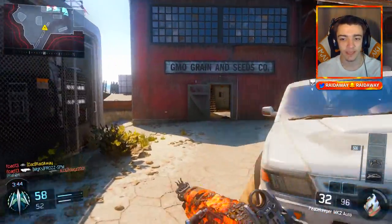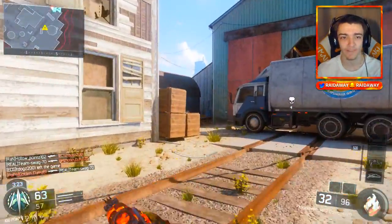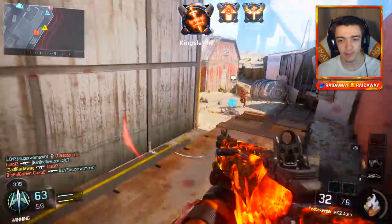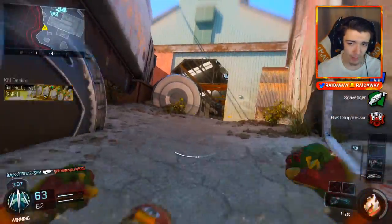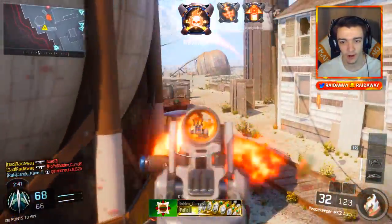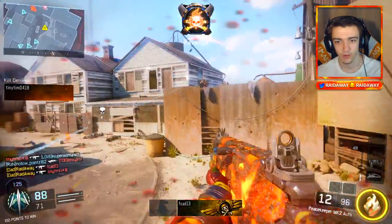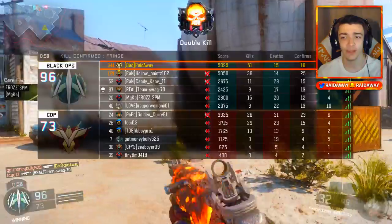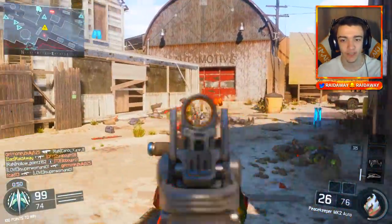Let me know in the comment section if you have the Peacekeeper. Oh my God, they have a Talon and we die by the Brekkie — probably should have saw that coming. That guy was not dying. But we got him. We have 51 kills at the moment — we're seriously going ham with this Dragonfire Camo. I think this Dragonfire Camo gives you superpowers.